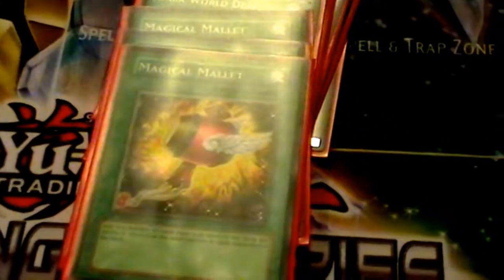2 Dark World Dealings — plus one, I think. It's not bad, it's good. And 3 of another old card called Magical Mallet, which is like Reload but you can actually choose the cards from your hand to send back to your deck, then shuffle and add to your hand. Better than Reload.